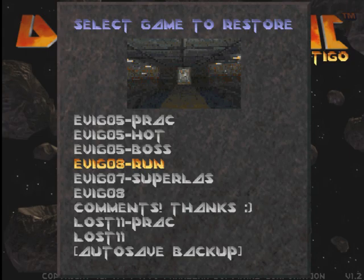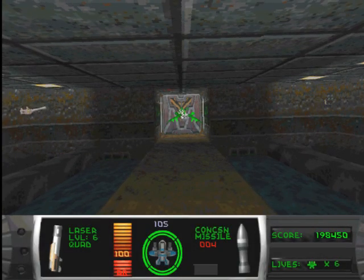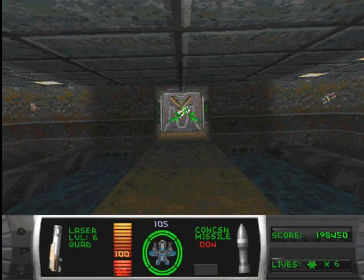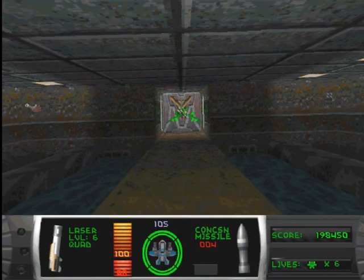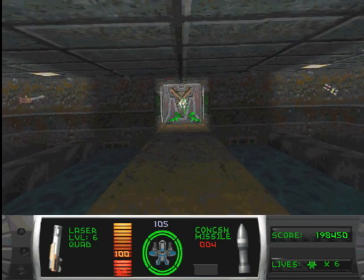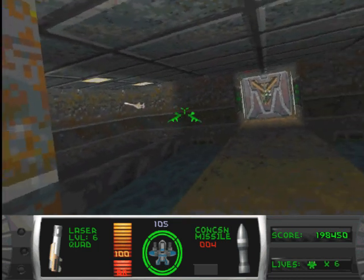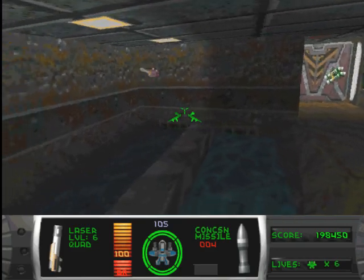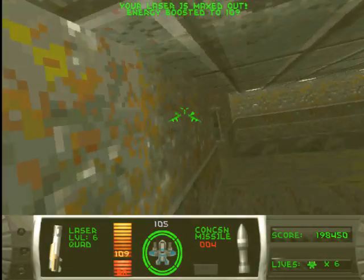This is Catcom1 here, and welcome back to more Descent Enemy Vignettes played on the Ace difficulty. This is level 8, the Seuros. Played starting with only the level 6 quad lasers and 4 concussion missiles — no other items or weapons until I find them in the level.